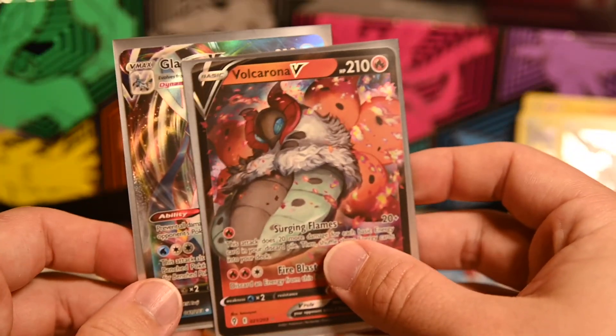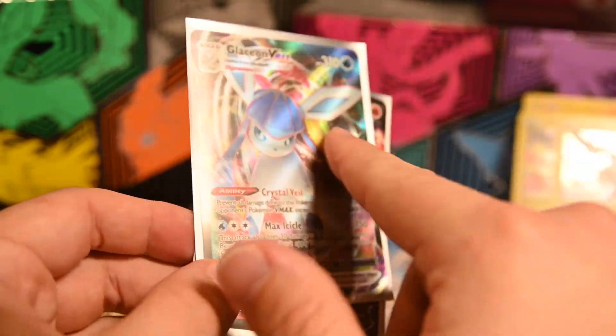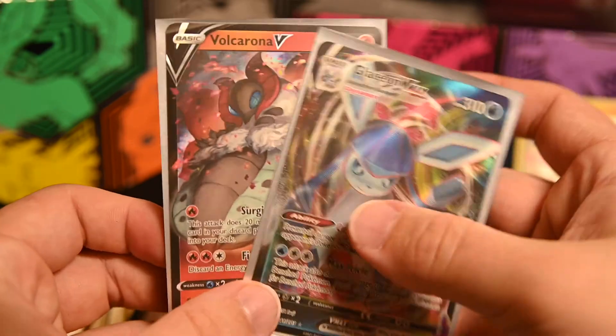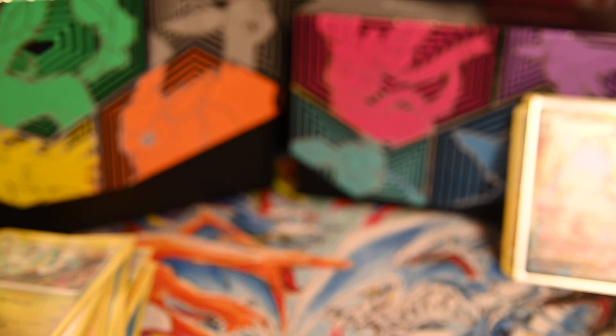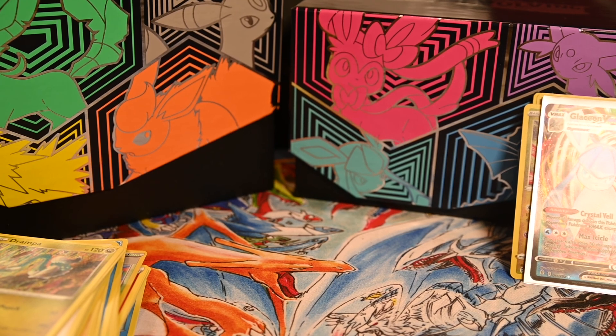It is what it is — you get what you get. Final count: four reverse rares, two hollows, the two Dialgas which are the same, so six; Volcarona V and a Glaceon VMAX. Eight reverse rares across 16 packs, so can't complain too much. These sleeves are kind of hard to see through — not sure why they're not clear. But anyway, thank you all for watching, hope y'all stay tuned for more videos. There's still a lot for me to get to and open up. Hope y'all have a good day or night, and I'll see y'all next time!